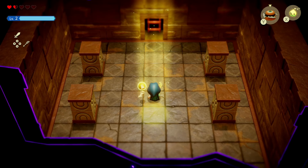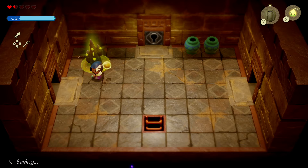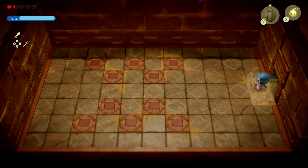Proceed with the story until you can enter the dungeon and reach the very first waypoint. Enter the room to your left and you'll be ambushed by the Flying Tiles.